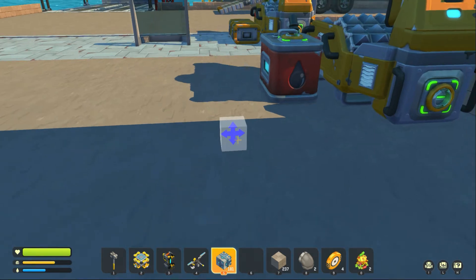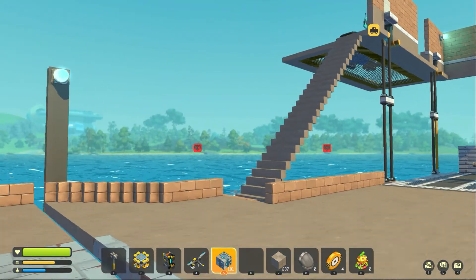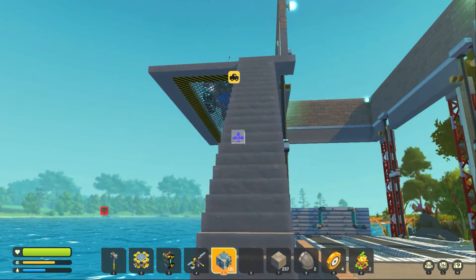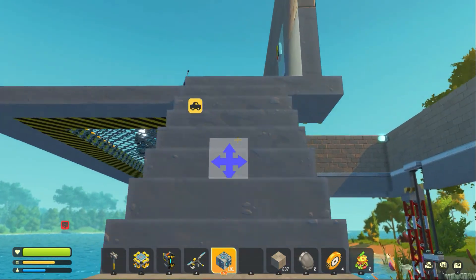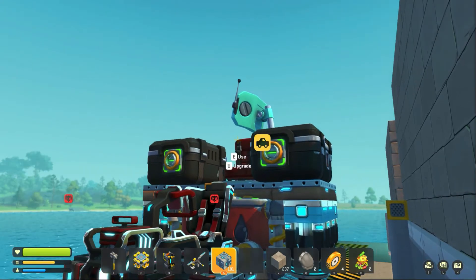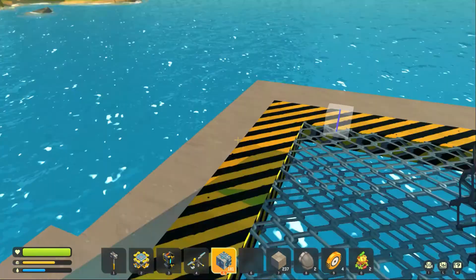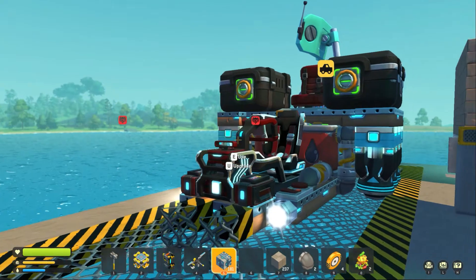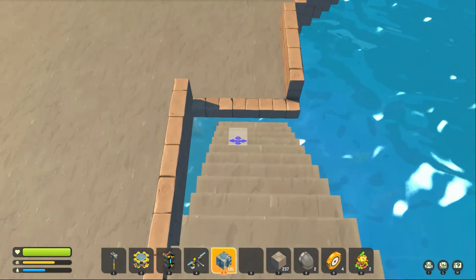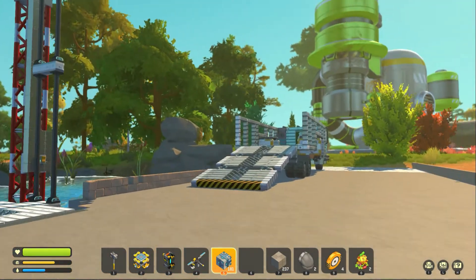Welcome back to Scrap Mechanic. I found my flyer - it was capsized. It came back from its little tryst with Helios and shamefully came back down a road capsized. I'd already built and upgraded a bunch of thrusters, so this thing now has six thrusters, two gas tanks, two large chests, a beacon, and a passenger seat - a glorious waste of fuel.